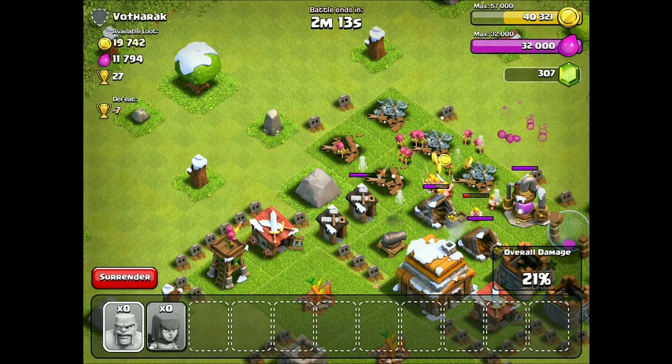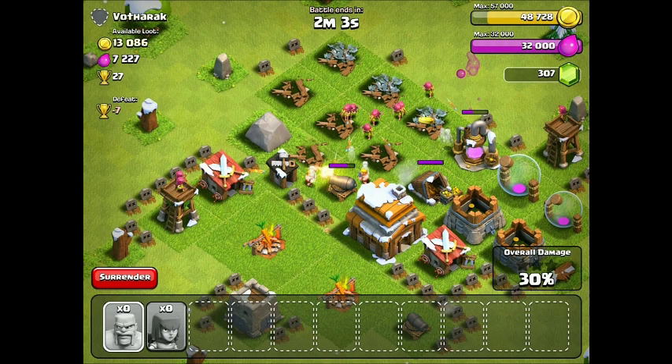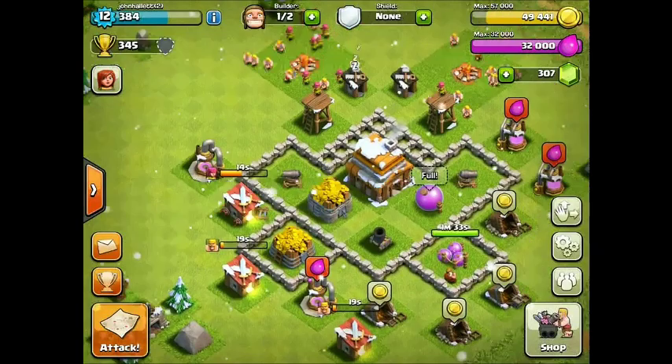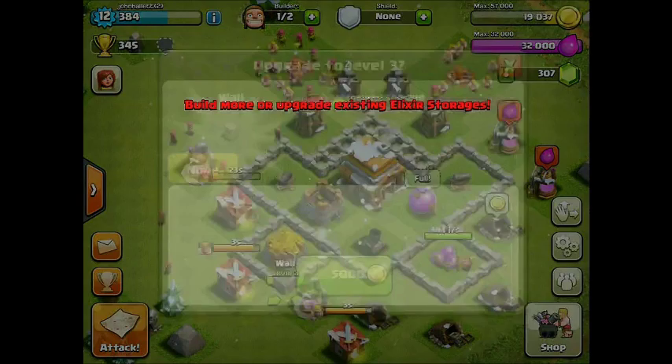We've basically taken all of his loot. We're trying to get all the way up. Let's just keep going and see how far we can get. I think we're going to hit basically all of it. Let's get that last collector - I don't think we'll be able to. That's okay, it was a good raid - got a lot of money. Now we can upgrade those walls, so corner walls first as always. It's going to take more than one raid to get all those walls up.